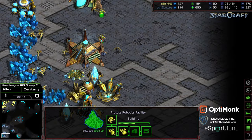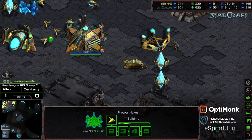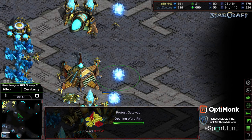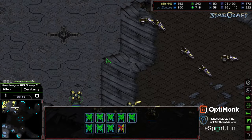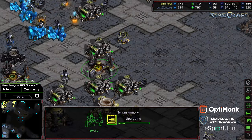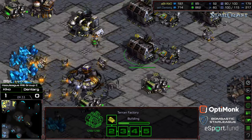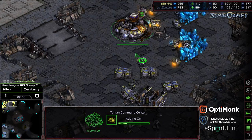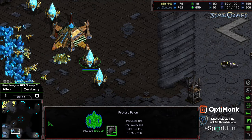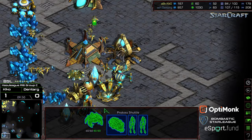You'd have to be so far economically ahead, and I just don't think that's going to happen here. Dentarg is up in supply, but my concern is he hasn't plopped down any additional tech. This is now the Citadel of Adun at near the nine-minute mark — maybe he can rely on High Templar and Storm, but I think he's going to need to rely on Shuttle drops to potentially stop the plus two weapon assault. Plus two weapons now on the way, plus one armor on the way.